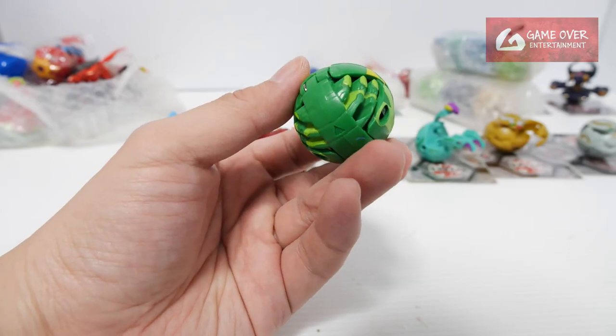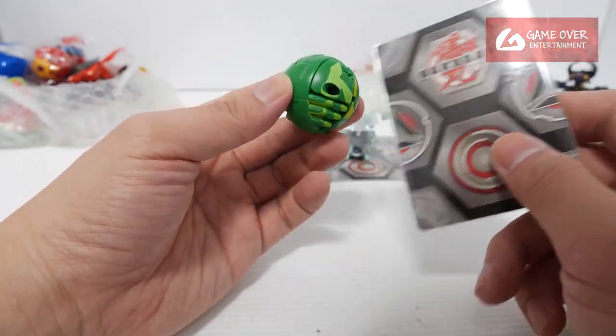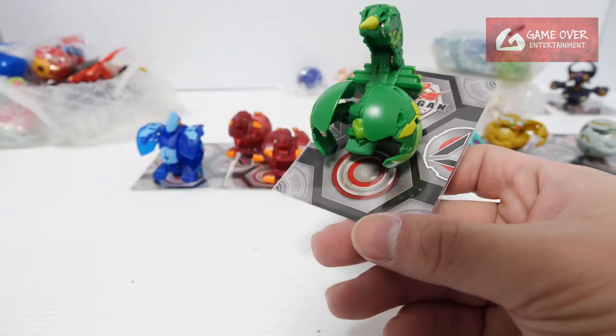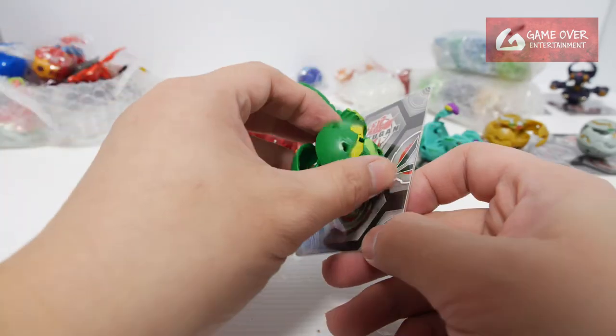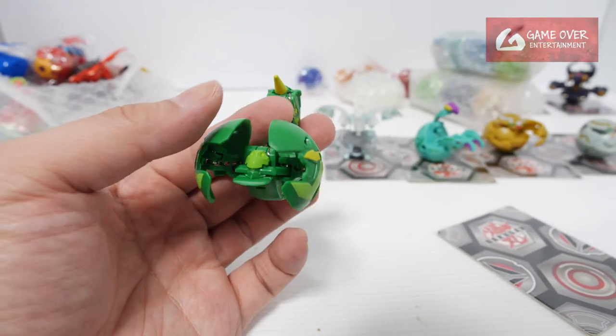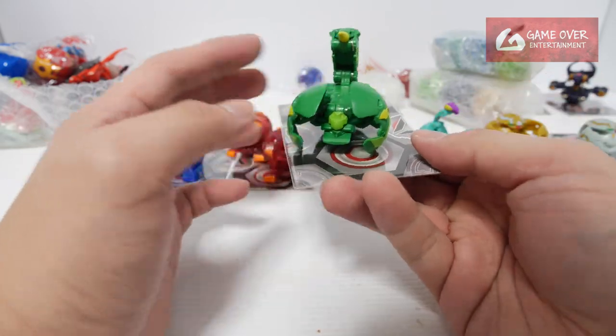Who is this? I don't recognise this. This is Skorporos. Ventus Skorporos. This was one of the unreleased Spokugan from Battle Planet. It's all the way from 2019. Yes, finally got it. Unreleased Spokugan.